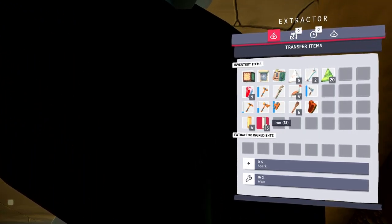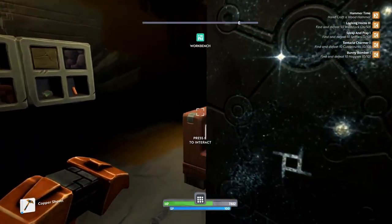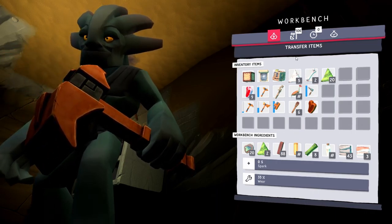We're back with some Boundless. A couple of things I've been working on: the workbench, the extractor, the stone furnace, the crafting table, the warp conduit — this is what we need first and foremost. There are a couple things I'd like to get done.